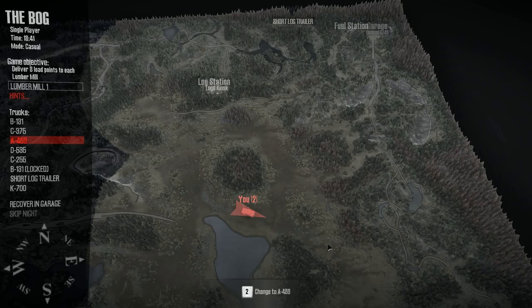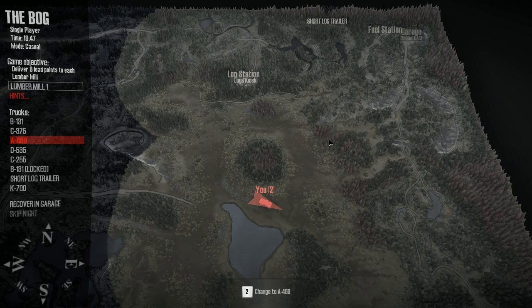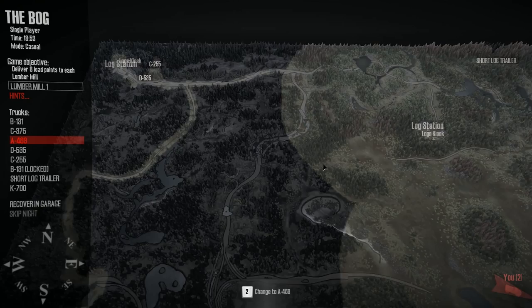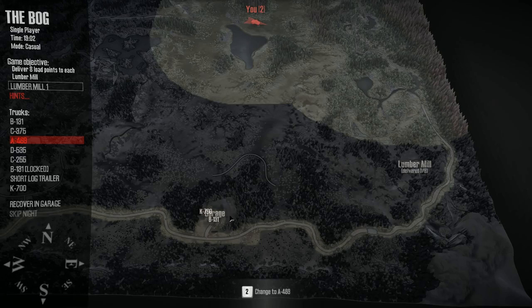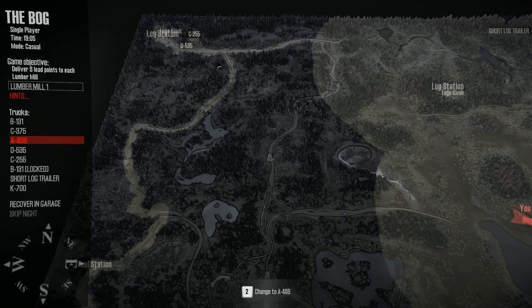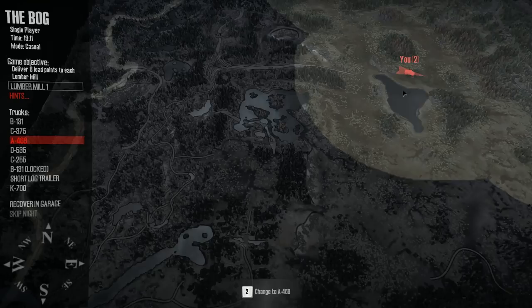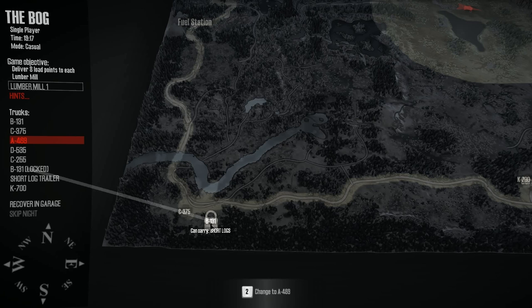Everything is unlocked now. There's a big lake in the middle and a road coming in from the side. Looking at it, it's actually going to be quite easy to traverse this bog area. There's a log station and logs kiosk right there, and up here is the D535 — I think that's the one with the eight-wheel drive. That's the one I'm really looking forward to using. I need to get that down to the garage and then get deliveries to the lumber mill.